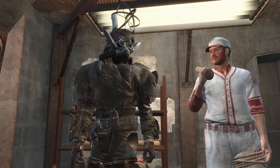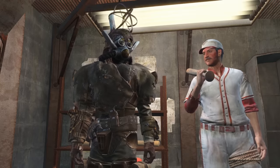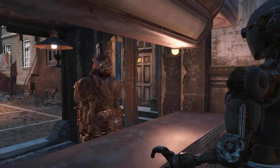Welcome, Adam's children, to this week's sermon where we take a look at yet another aspect of Fallout: money. Many currencies are traded in the wasteland, although caps are the most well-known and widespread.